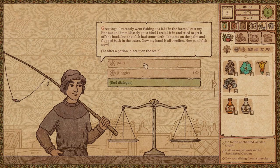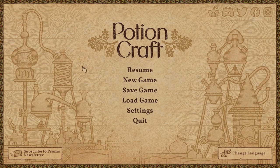We're not going to make for him unless we have the potions, but we'll see what he says. Customer says: 'I recently went fishing at a lake in the forest. I cast my line out and immediately got a bite. I reeled it in and tried to get it off the hook, but that fish had some teeth. It bit me on the palm and flopped back into the water. Now my hand is swollen — how can I fish now?' He wants healing too.